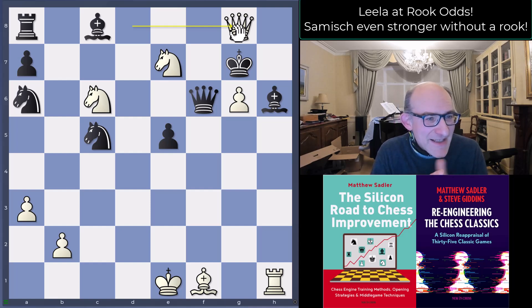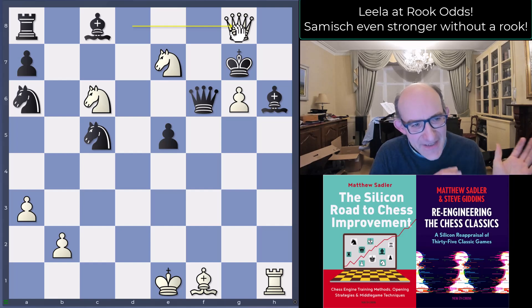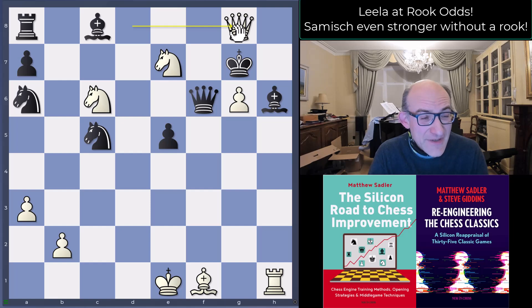A really nice game — it impressed me because it's a Samish King's Indian, which I've played all my life, and seeing the power of this line without a rook on a1 makes you think you should believe in your attacks a little bit more. The key problem for black was automatically exchanging and giving Lila tempi to bring pieces towards the king — it goes really quickly, way more quickly than you'd ever dream. The rook advantage gets eaten up by dynamic compensation very fast, and as soon as the king's in danger it's already too late. That's what Lila proved in this game. Hope you're enjoying these — I've got plenty more to come!